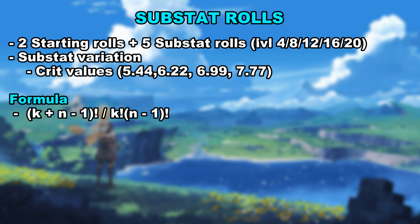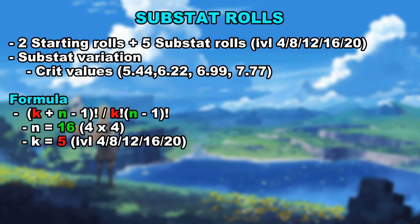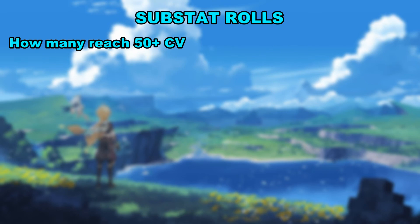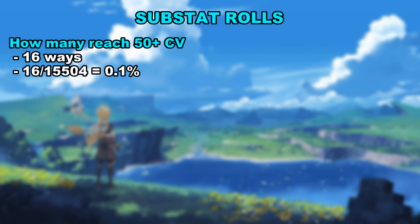So, n will equal our options to choose from, and k how many times we choose from them. With this formula, we get a total of 15,504 possible combinations. The next step is to find out how many of these combinations result in the crit value being above 50. This took some time, as I had to manually sort through combinations, making sure to take into account the starting crit values. Eventually, I found that there are a total of 16 ways to make a 50 plus crit value piece. Some simple maths: 16 divided by 15,504 gives us a roughly 0.1% chance of doing this.